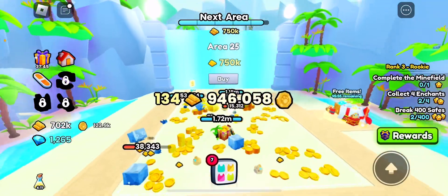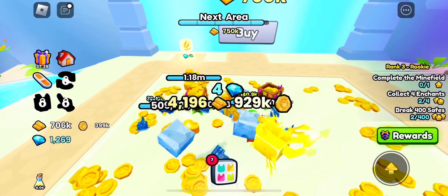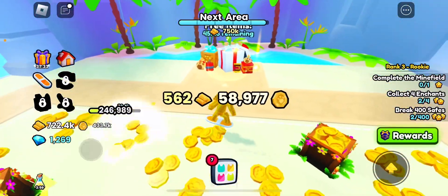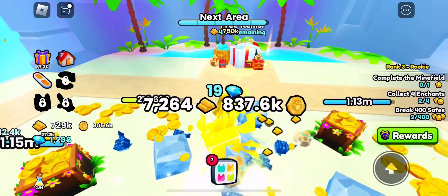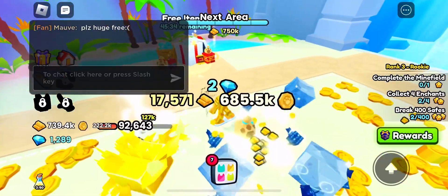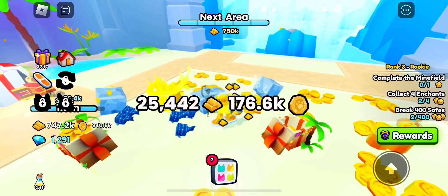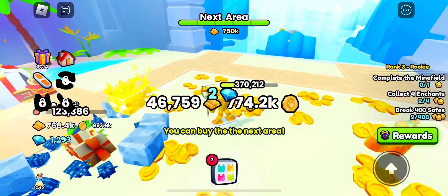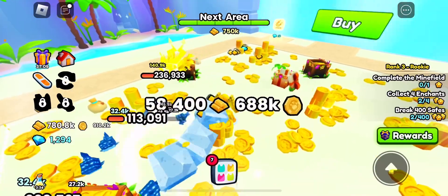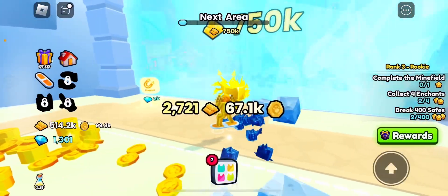Alright, we're on area 24, we need to get to area 25. Let's see what's in area 25 — I'm sure it's just gonna be like more free items and stuff like that. We do need a couple free items. Free huges — I can't give free huges because I need them. I'm racing on my alt account; I transferred pets from my alt account into this game. But on my alt account I can't add pets in the trade, so if you guys know why that is, let me know in the comments. Area 25, let's go!